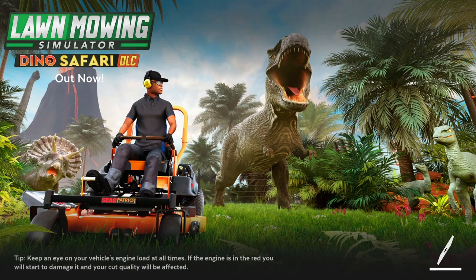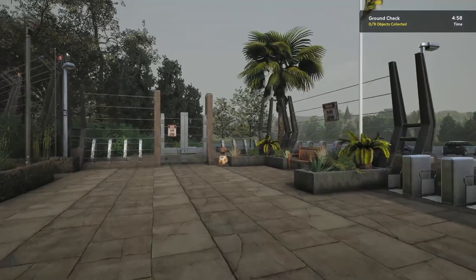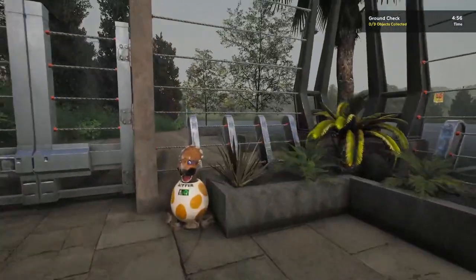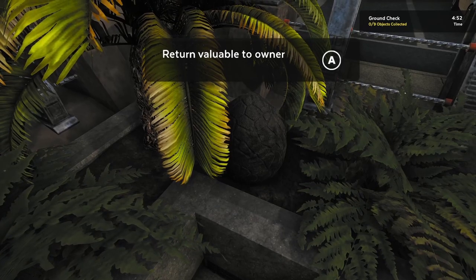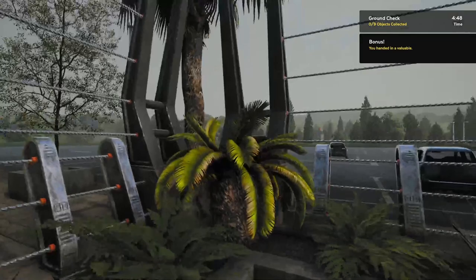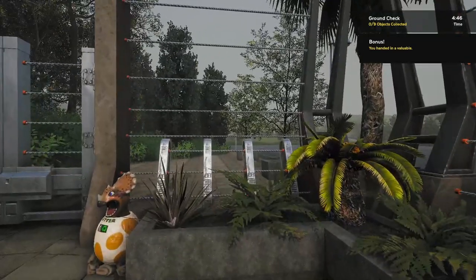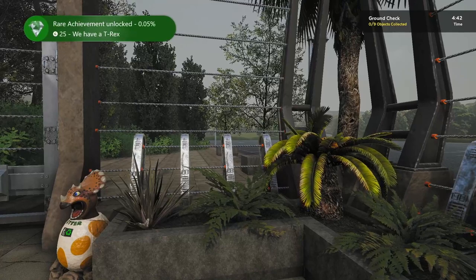I actually found this one a little bit confusing. When you spawn in, you're actually going to want to head over this direction. And back in here — you can't really see it all that well — but there's a giant stone egg, a fossilized egg. Picking it up will get you your second DLC valuable and the respective achievement for that.